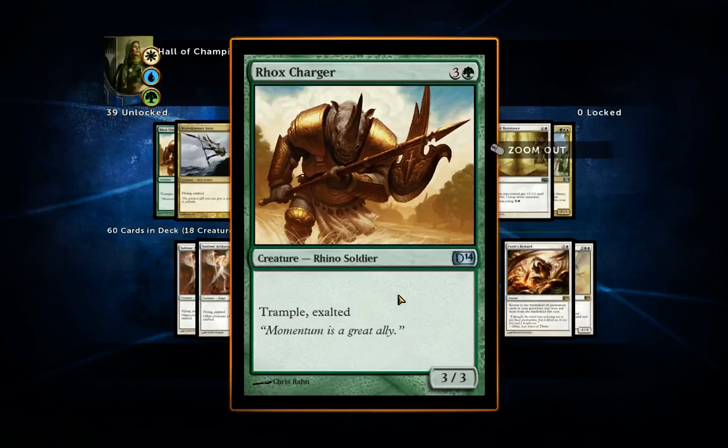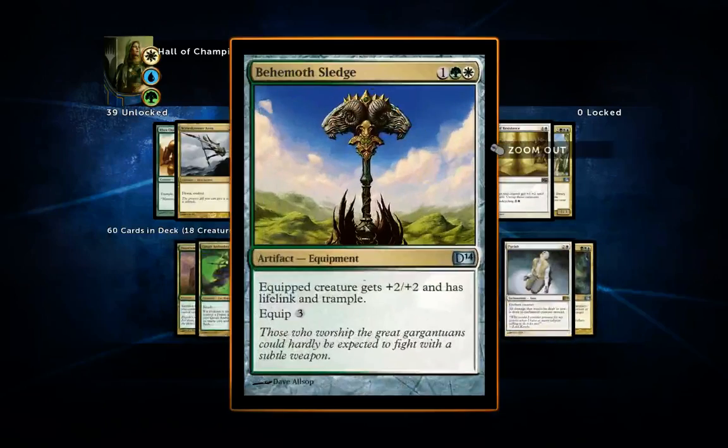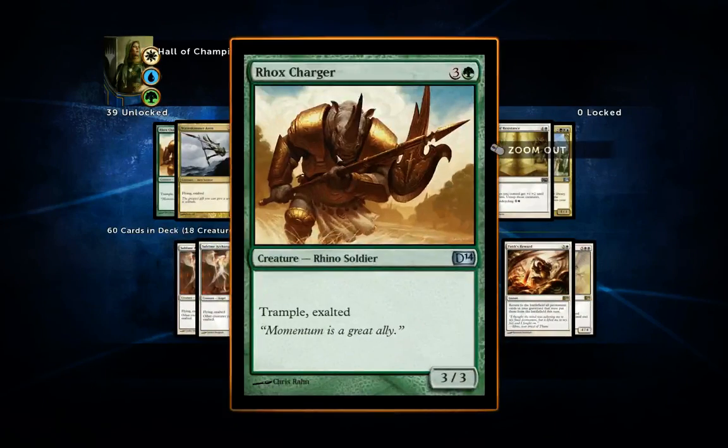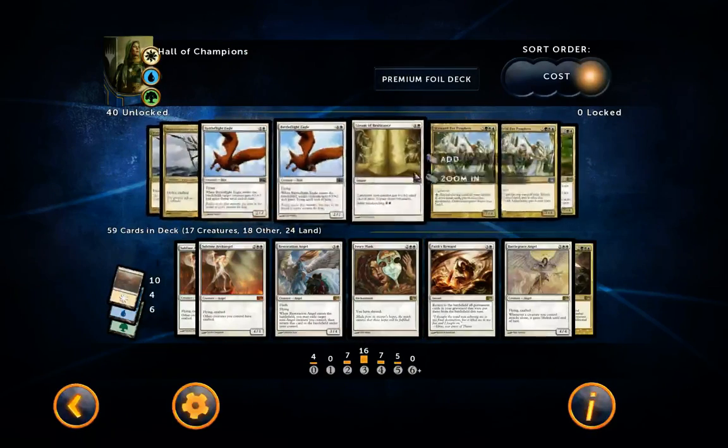Rhox Charger — four mana for a 3/3 with trample and exalted. I'm actually not sure about this one because I've already got artifacts giving trample, so it feels a little expensive. The only good thing about it is the versatile mana cost. You can include it if you want, but I might swap it out for a different card.